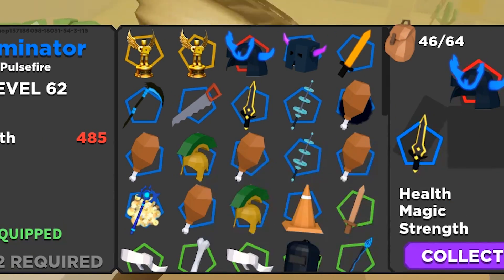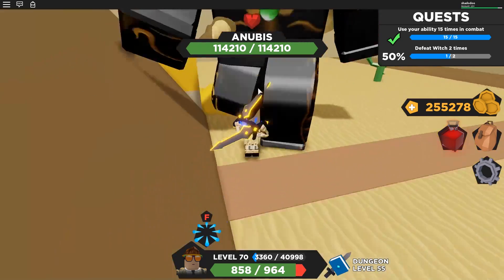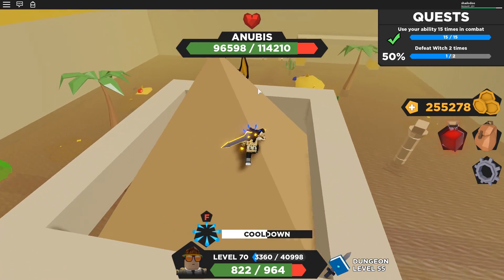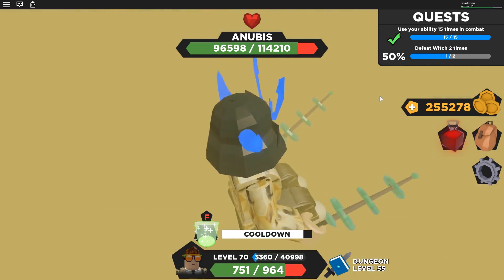While hiding up on the pyramid as the flood comes up, switch to healing and heal yourself up to full - make sure you're ready for when the water goes down. As soon as the water is down, run down with either your Cyclone or Pulse Fire, get in a hit or two on the boss, then run back up. Don't overstay your welcome - as we saw earlier you will get flung far away by the tornadoes. You can get an easy 20,000 damage per time you come down, then come back up, heal, and keep repeating.